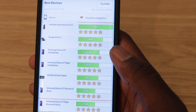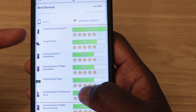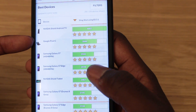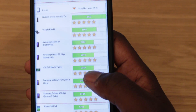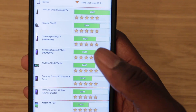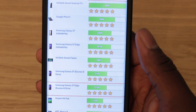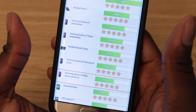Obviously NVIDIA shows at the top just dominating, and the Google Pixel C is there too, though I don't think that really counts. But yeah, the S7 is pretty much at the top of the game with some of the best results out there. Let me know what you think in the comment section below — are you happy with the results, did yours get better? Leave all that in the comments and thanks for watching.